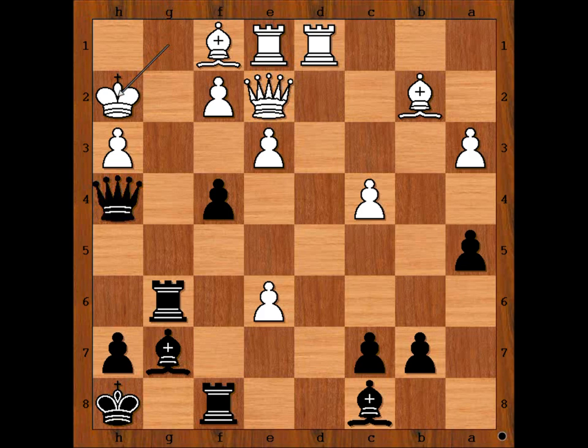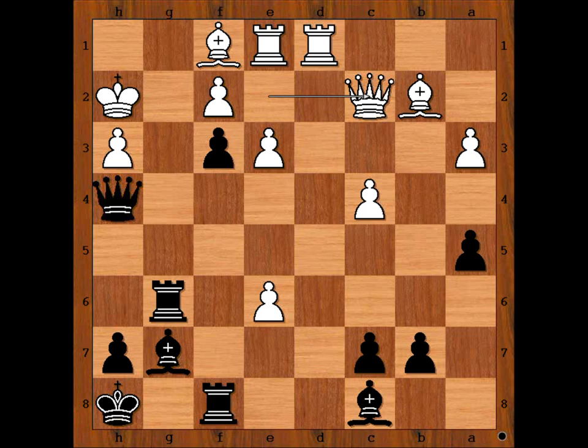Perhaps bishop takes pawn comes to mind, but this is also pretty good, attacking the queen. Queen to c2. It is black to move. Black played a move and white resigned. Can you guess the move that black played? Queen to g5. White resigned in view of queen to g1 checkmate.